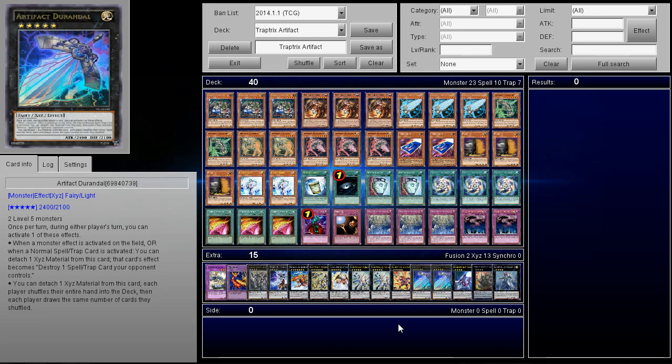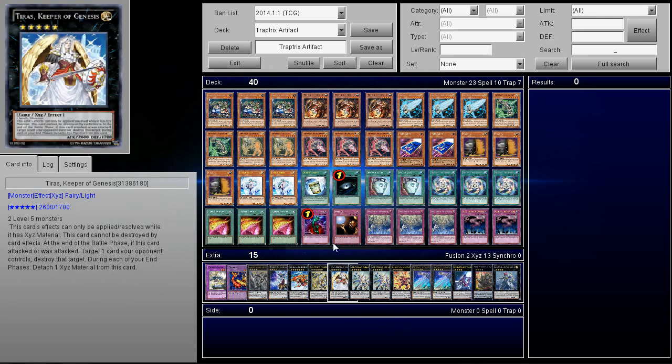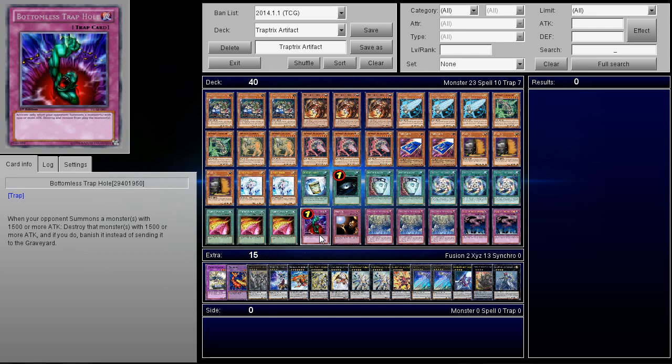Hey, what is up guys? We are going to be doing a deck profile on a Trap Tricks Artifact deck that got first place over in the OCG area. It's actually a pretty unique build and I think it has a lot of things that we can learn from. As far as the OCG goes, Bottomless is at 2, so that kind of makes a huge difference in this deck.